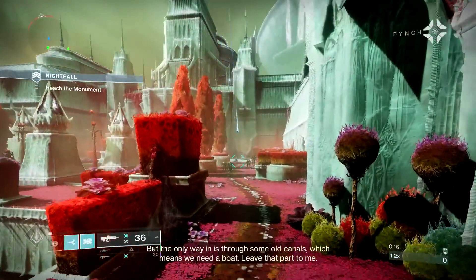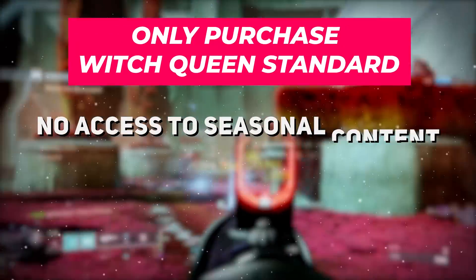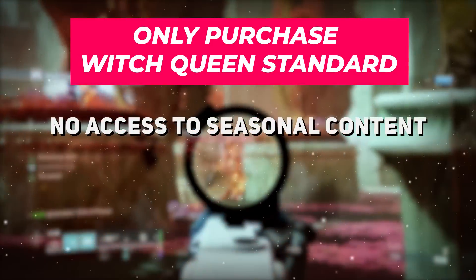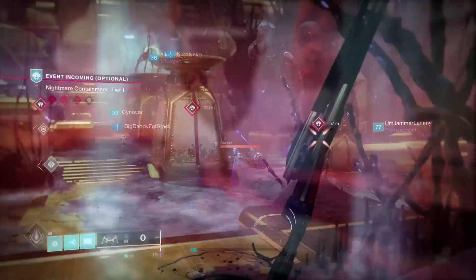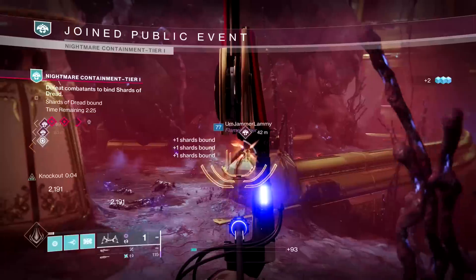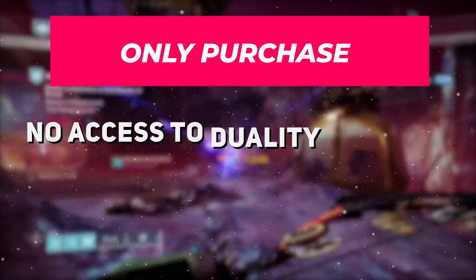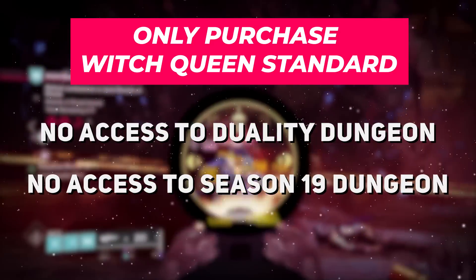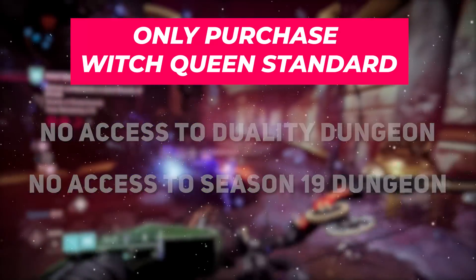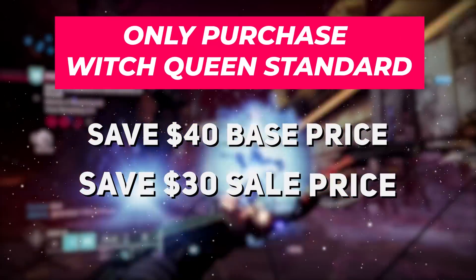Another option is to purchase the Standard Edition of Witch Queen instead of the Deluxe Edition, which will lose you access to any seasonal content. The campaign and raid are the big wins of this expansion, whereas the seasonal content is quite honestly nothing to write home about. Where this sacrifice will sting is the loss of the Duality 3-player dungeon, as well as the unreleased dungeon coming in Season 19. This choice will save you $40 base, or $30 with today's sales.